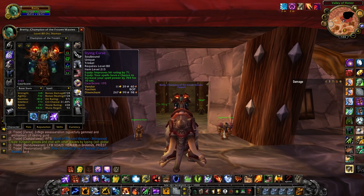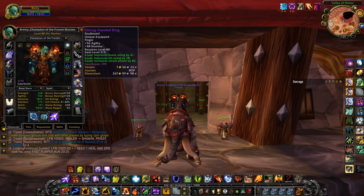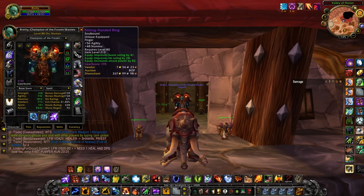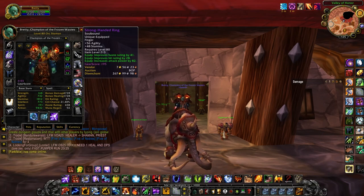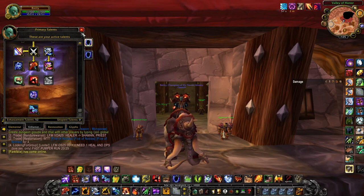Haste is just amazing for enhancement shaman in Wrath, and the proc on Dying Curse is spell power, so it's just an absolute juicer of a trinket. The Argent Crusade exalted ring is really good — yes it has agi and stam, and I said you could gear spell power rings, but this has 28 hit and 41 haste. And it's not like you're losing stats — you're still gaining spell power from attack power anyway.